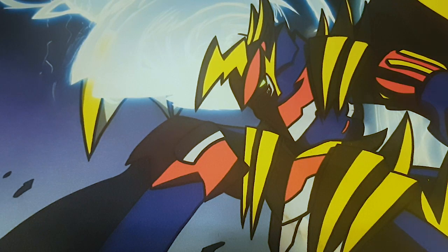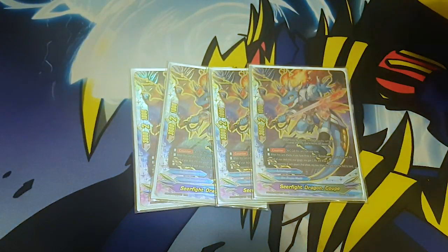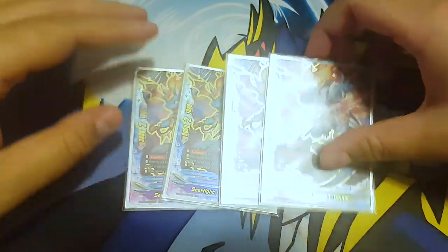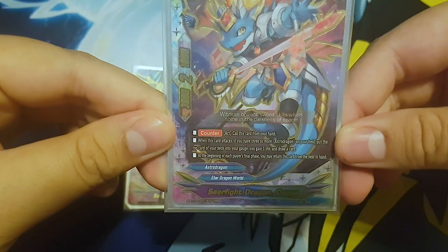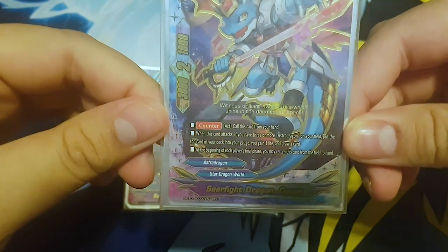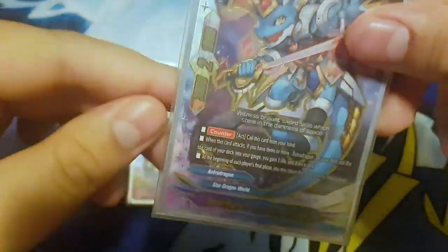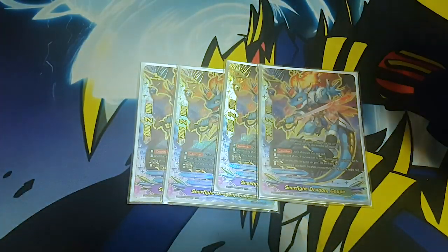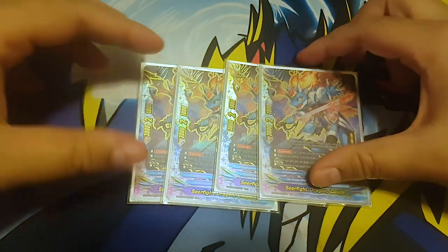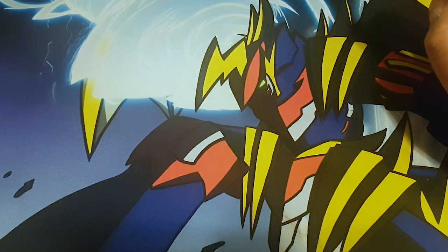Next, my buddy - Seer Fight Dragon Coup. Counter call, so you can call this on both your turn and your opponent's turn. When this card attacks, if you have three or more astro dragons on the field, put the top card of your deck into your gauge, you gain one life, and draw a card - gives you resources. And finally, at the beginning of your final phase, you may return this card from the field to the hand. It's my favorite card of the deck, been my buddy for a while now.